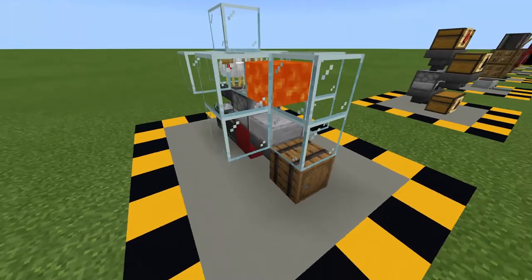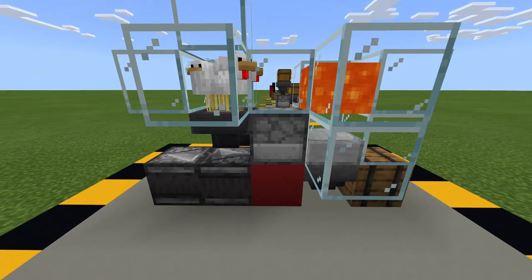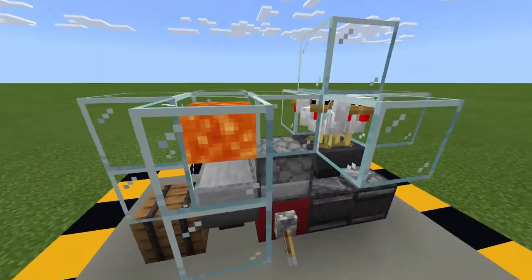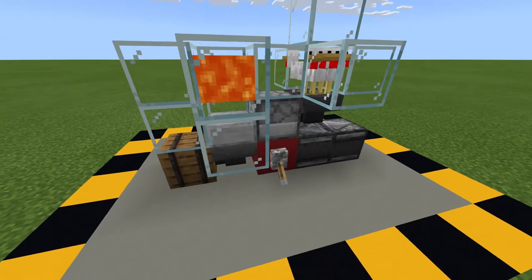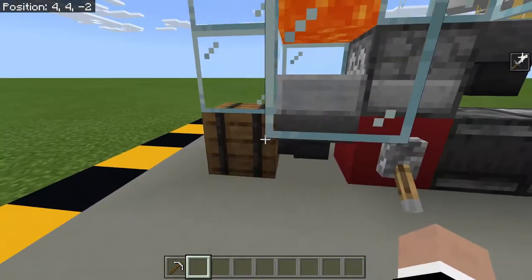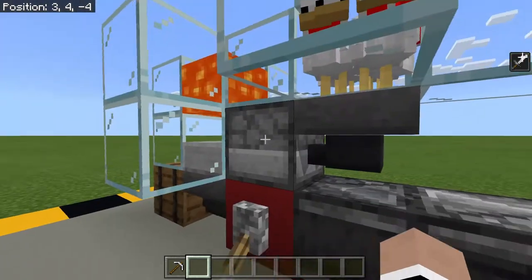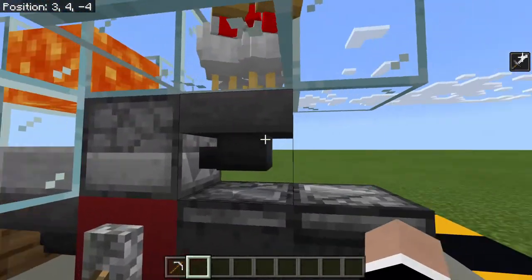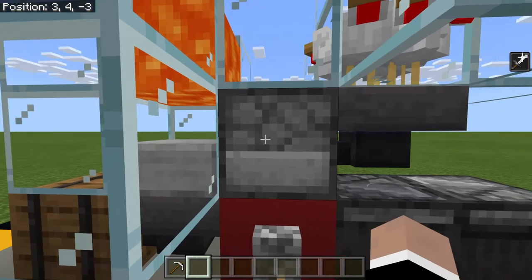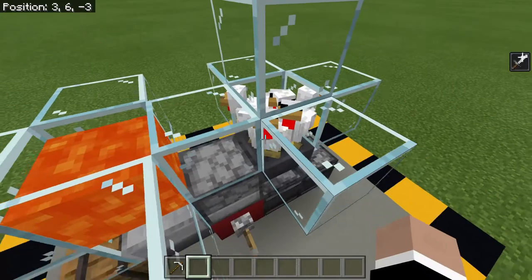Number one, we have this excellent cool-looking chicken cooker designed by myself. The redstone is fairly simple. You have a barrel, a hopper, a lever to toggle it, two observers, a second hopper, a dispenser, a slab, lava, a bunch of building blocks — I chose glass — and a bunch of chickens.